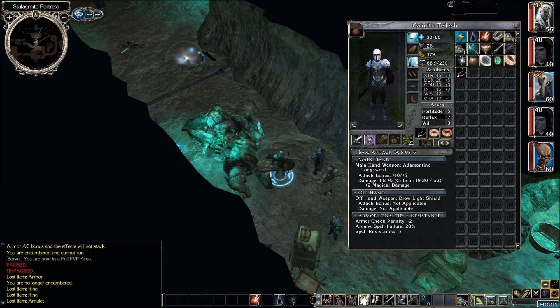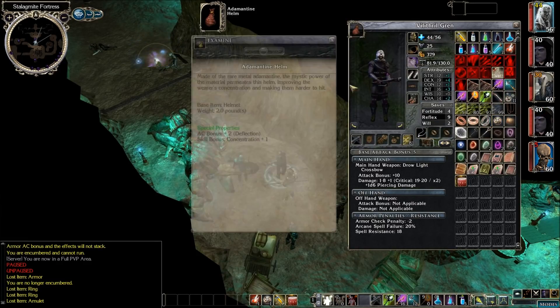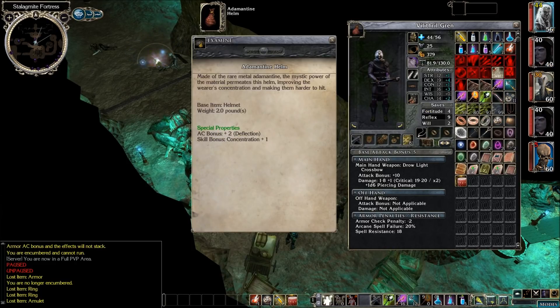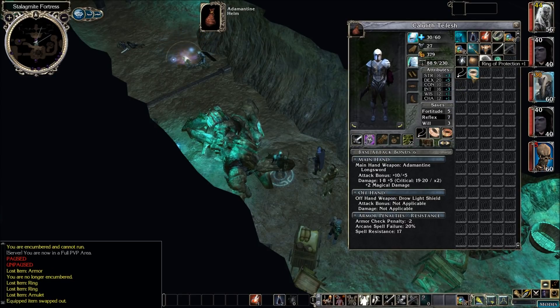Let's go see what this other stuff was. We can't figure out what the armor is just yet. We get a ring of wizardry level 1, an amulet of natural armor plus 2, and a ring of protection plus 2. I think natural armor we already have on each of our characters. Velithro's got the adamantine helm which gives him plus 2 deflection already, so this ring of protection plus 2 can stay on Kalawith.